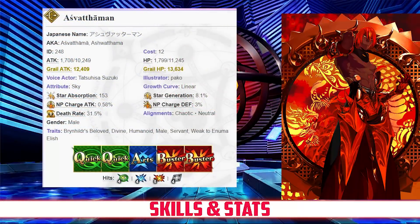Ash has a max HP of 11,245 and a max attack of 10,249, which becomes 9,736 due to his archer class damage modifier. His HP is on the low end for his class, but he does have the second highest attack stat among all 4-star archers. Compared to the other 4-star servants overall, his HP remains below average while his attack ranks very high.